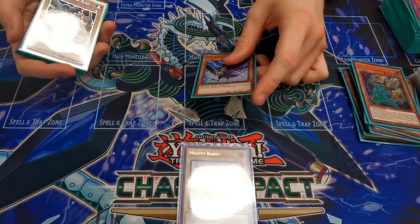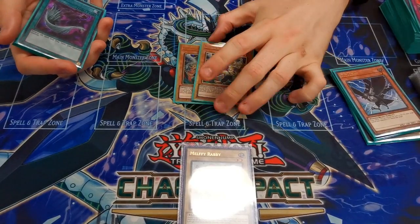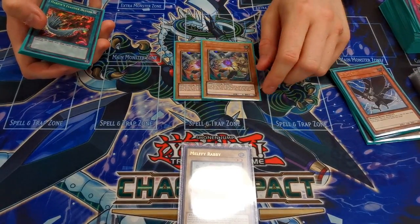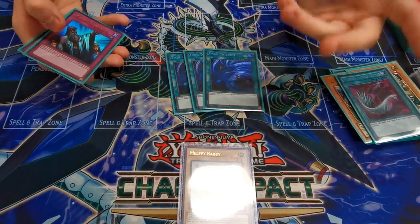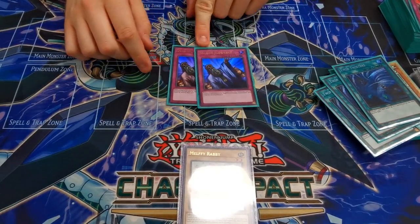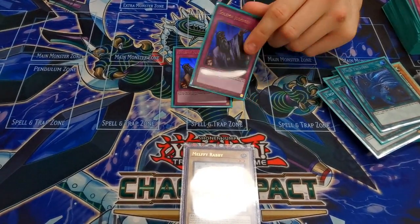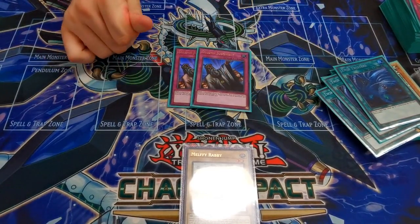Triple Lancia because Tri-Brigade is the best deck and this card just shuts off Tri-Brigade, and it has niche interactions with other decks. An additional DD Crow to side in so I have two — for some matchups. Two Droll because I couldn't find space for the third — good against combo decks, Drytron, rogue decks, and it's really good against Invoked Shaddoll. Feather Duster because back row decks. Twin Twisters because back row decks. And two Solemn Judgments for going first — I never sided them in but I don't know what to replace them with; in theory if you're going first you can set a board and this means you don't lose to Evenly Matched.